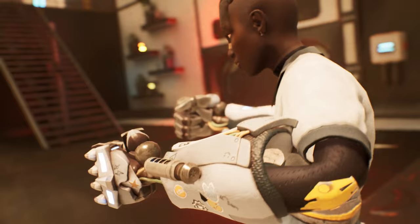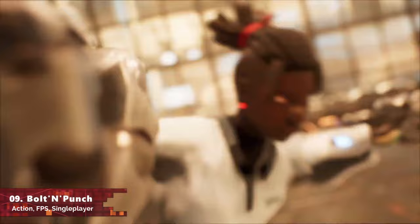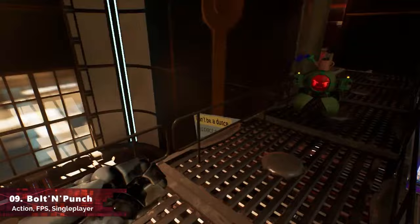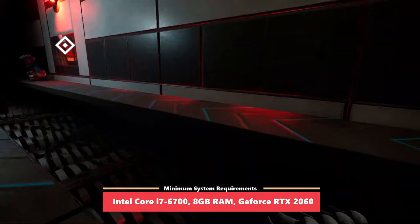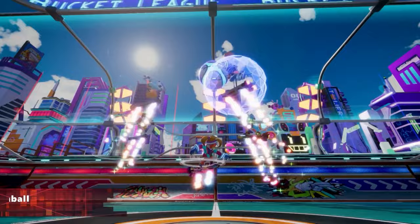Next up we have another single-player action game called Bolt and Punch. It's a single-player story game where you play as a character called Lift, the last surviving human in a disarrayed food facility. You get access to a set of powerful abilities and have to face relentless robots and bring them down. The game has a nice combination of exploration, fast-paced melee combat, parkour, and puzzle elements. It's currently receiving positive reviews on Steam.